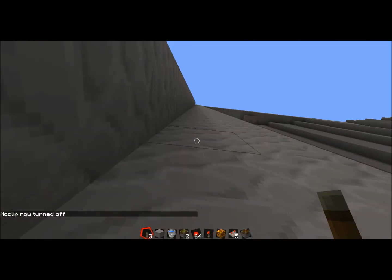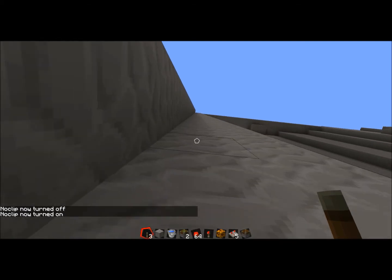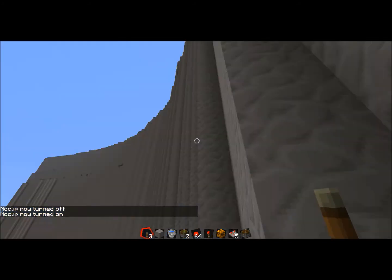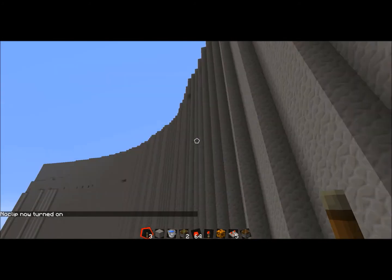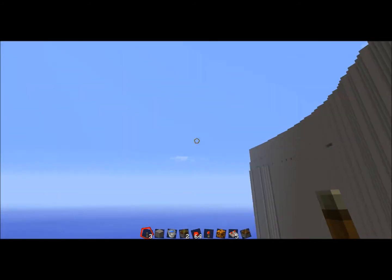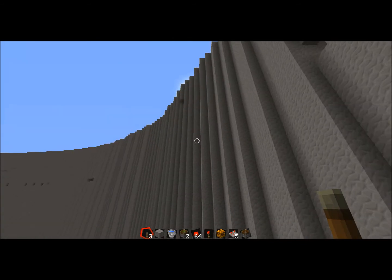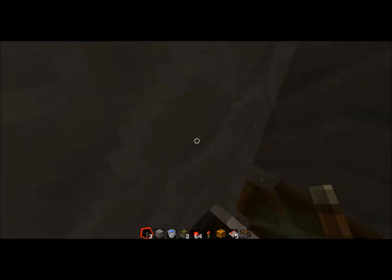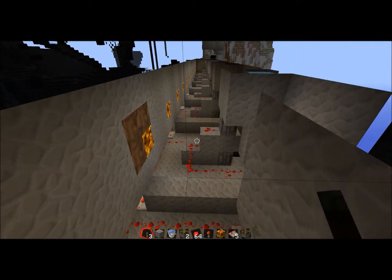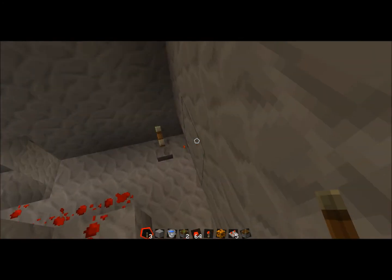I finished one side of the dam. After I finish that side over there, I'll have to wire them together — or just wire both of them up into one redstone. This is all of them working; they're all on right now.